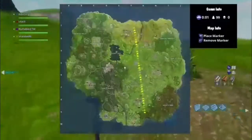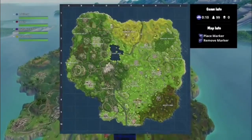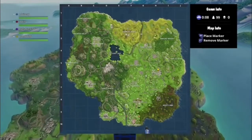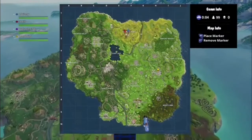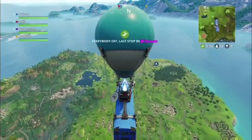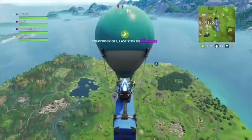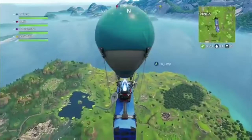The next location is at Retail Row - that is where my marker is, the yellow one. Let's go to Retail Row. At the end of this video, all of the locations will be on the map and I will show you them all at the end.